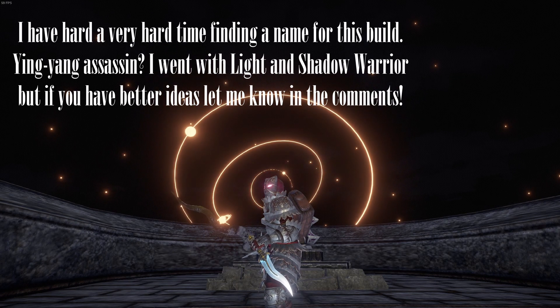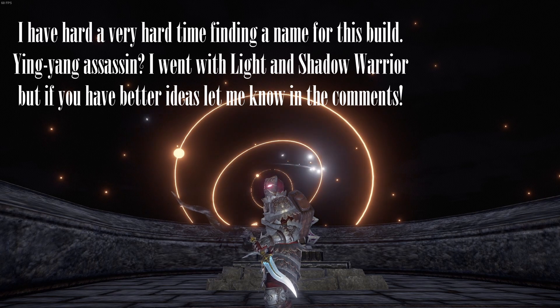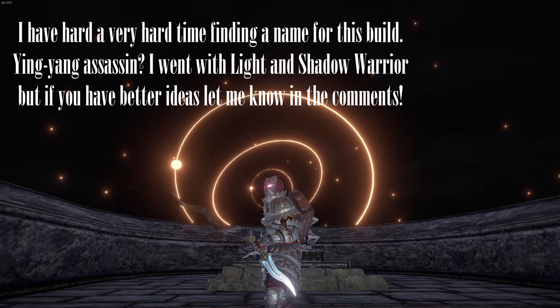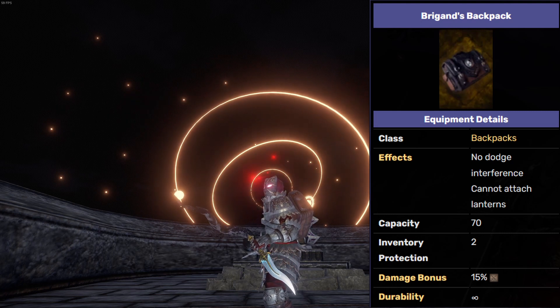The starting point of the build is aesthetic, as I really wanted to use the Maelstrom Blade and Zorn's Hunting Dagger combination. These are both torsaded blades, and the contrast between the darkness of the Maelstrom Blade and the light of the dagger looks fantastic. It also happens that I will be using the Brigand's Backpack for more physical damage, and Zorn's Hunting Dagger provides us with a decent enough light source.